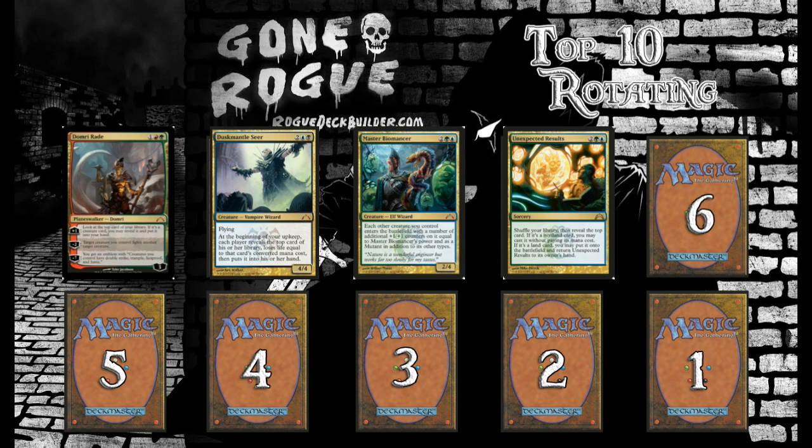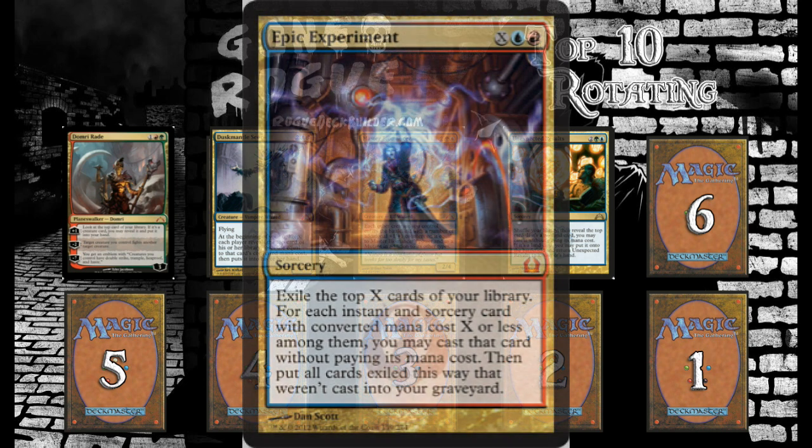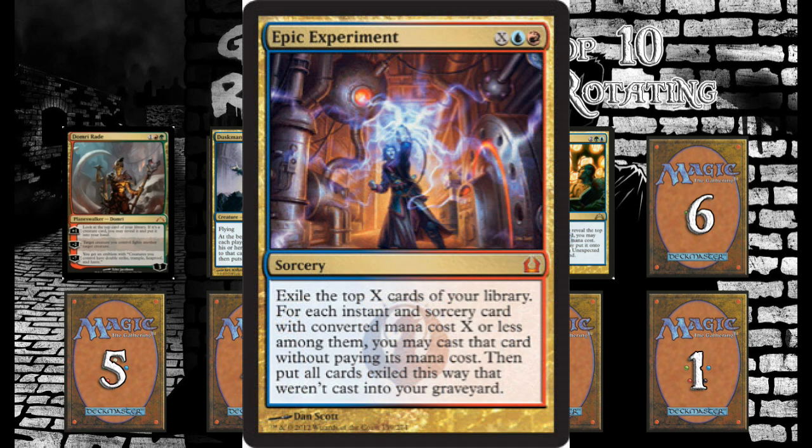This card has a special place in my heart because it kind of started my channel. I did a series of videos that I ended up taking down because I had music that could get flagged for copyright — which is really bad if your channel gets copyright strikes. Those were Dork Blade decks using Sword of Feast and Famine, Sword of War and Peace on Llanowar Elves and Birds of Paradise. That series didn't get many views, but the next one — Epic Experiment, the card at number 6 — got a ton of views and jump-started my channel.